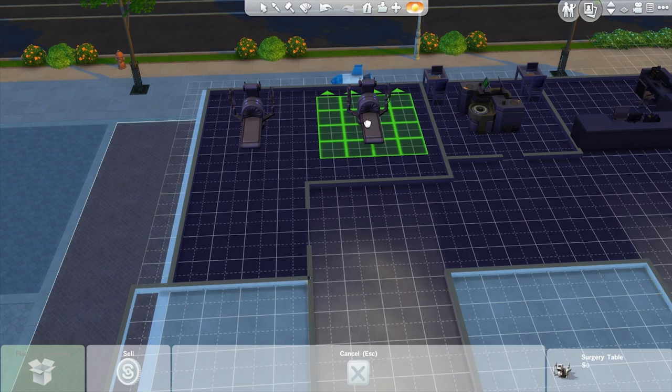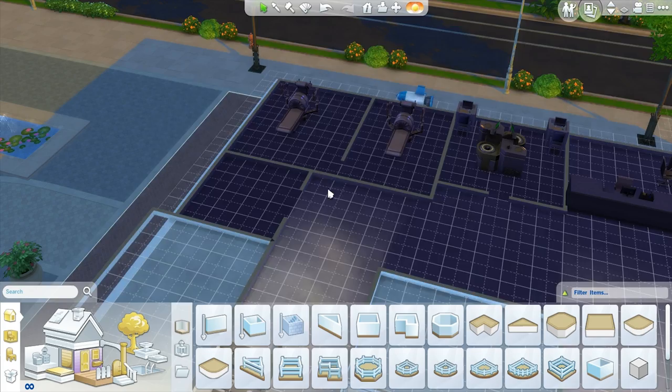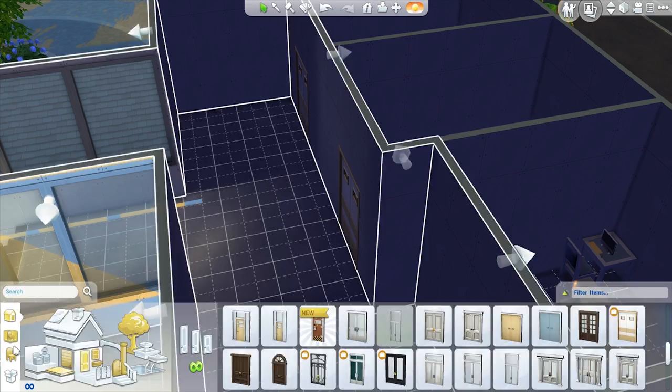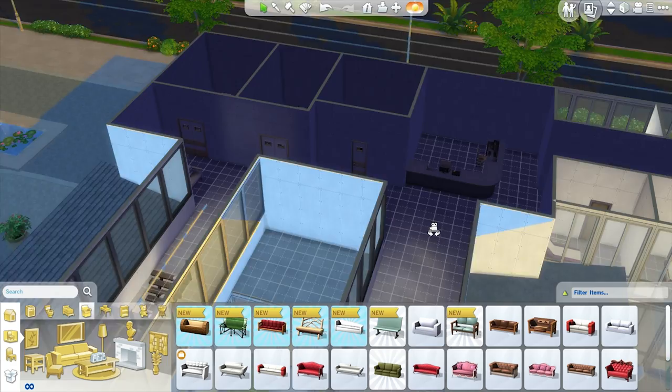Everything else gets changed, like these medical stations right here completely changed. The reason why they changed is because when I was in here making it, it just looked weird. Especially these operation rooms — you don't have two adjoining operation tables. You just don't. Each has their own little separate part of it. And then I believe it was just not enough room for everything because you have to have quite a lot in the hospital.